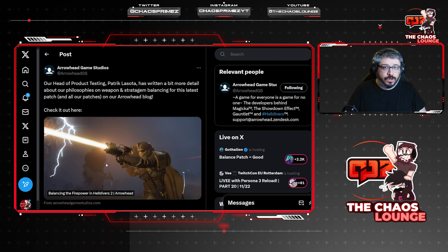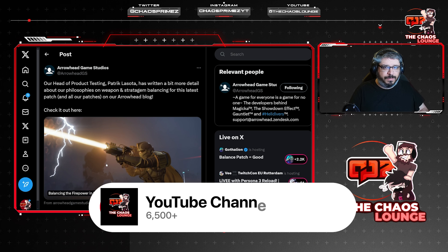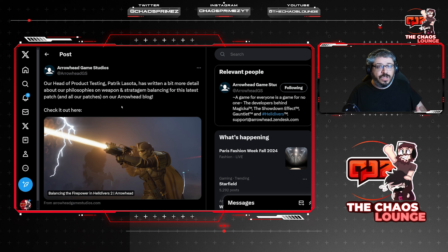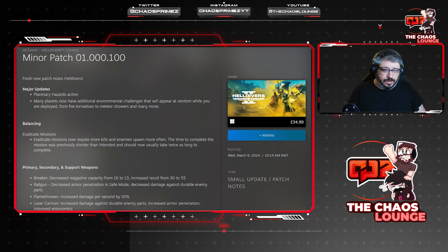This is sadly a byproduct of more difficult content — certain items are just meta, they perform better, and people expect you to have those or you simply get kicked. We've seen this as a common thing in Destiny 2 and other live service games like The Division. If you don't have specific weapons or a specific build, they will boot you. It's a shame, but this patch is a reaction to that, hoping to rectify the problem.